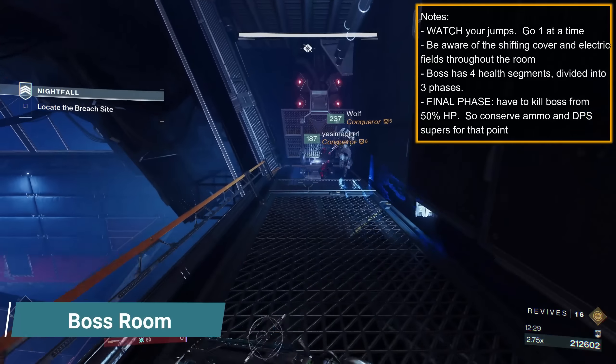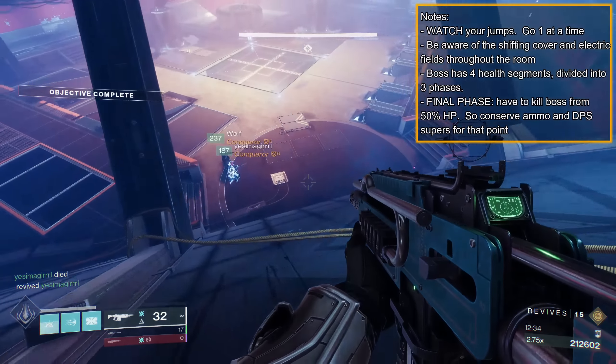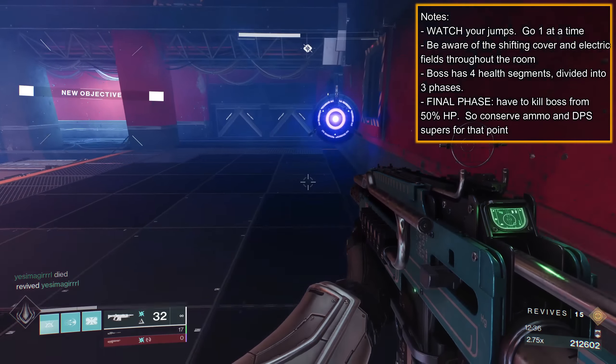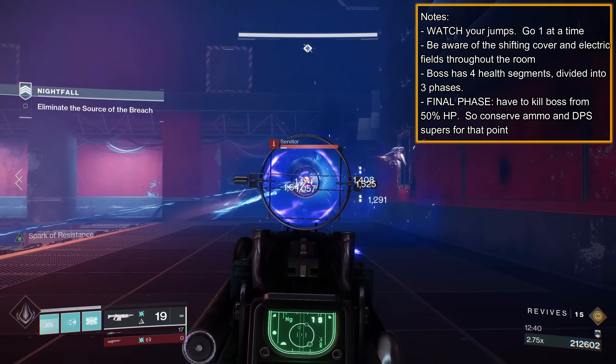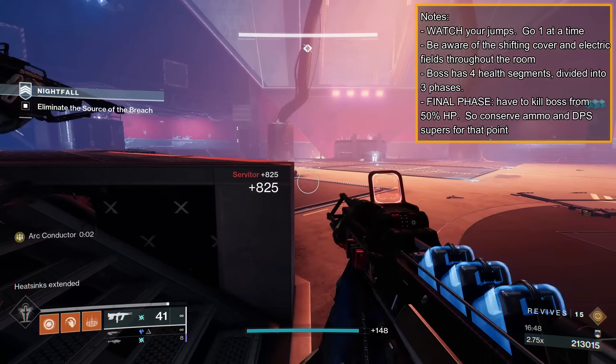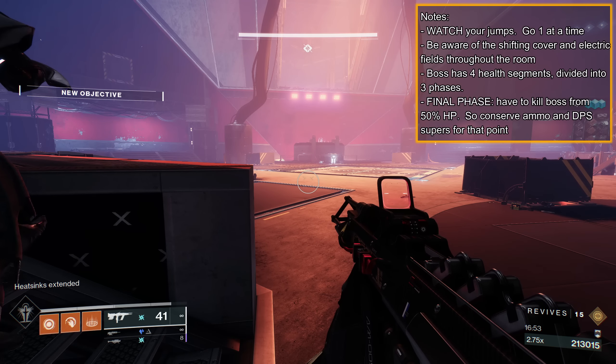Be careful as you drop down: go one at a time, space your jumps, try not to slide down the wall. You can get stuck, physicsed, or killed. Void Servitors and Shanks on either side; kill them, then group up behind cover. My team always hides on the left staircase with rifts, wells, and barricades. Be aware of shifting cover and electric fields throughout the fight.